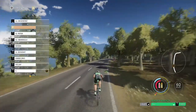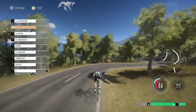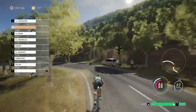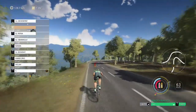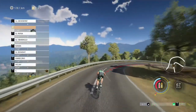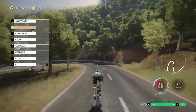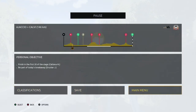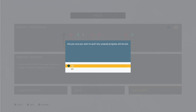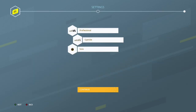Tour de France 2020's gameplay engine does a strong job of depicting this racing reality. Gamers must control their pace through effort control and follow other racers to avoid exerting too much energy. Following other racers allows gamers to avoid drafts and ride at the same pace as the rider being followed. This feature also helps conserve energy, making it great for new players learning the ins and outs of cycling as well as experienced players looking to save fuel.